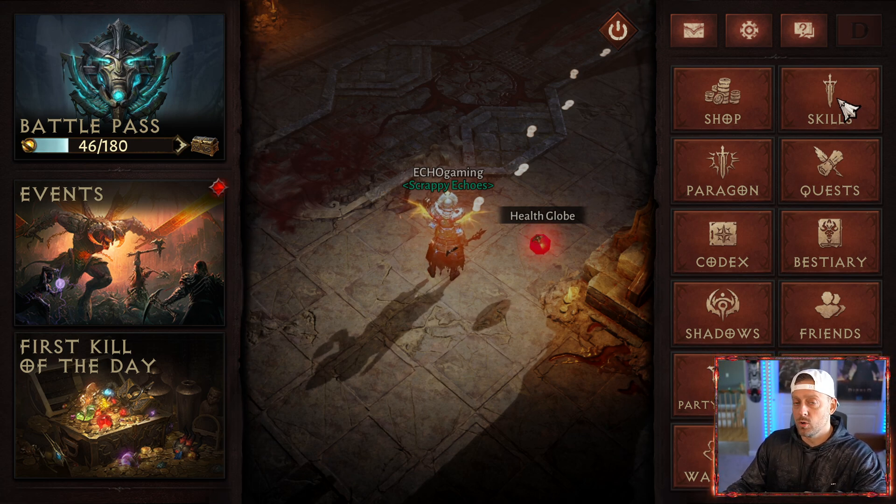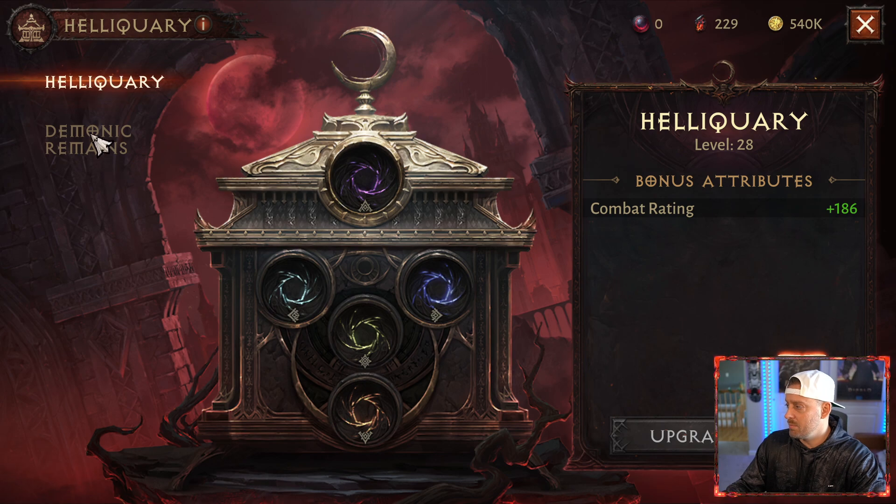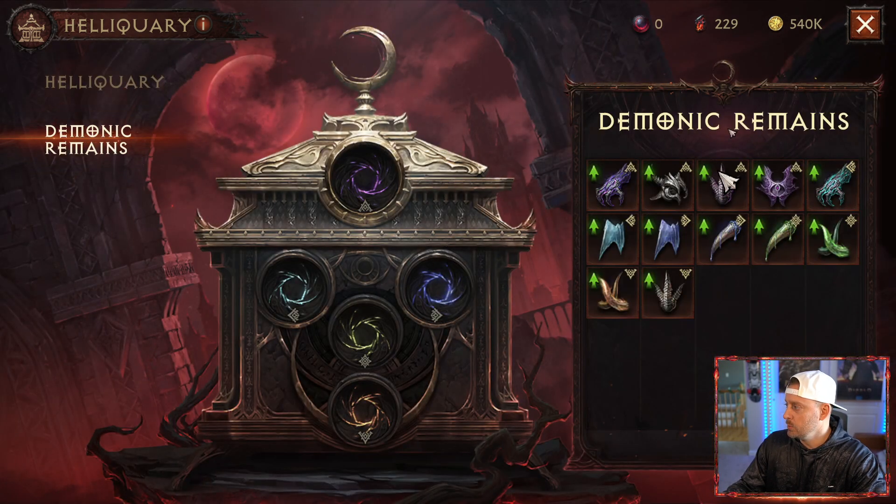Remember, we do have the Monk rework as well. All of the Monk skills have changed how they work and it seems the Monk got a bit of a bump. But really, the key thing you want to make sure you do is go in here and boost up your Demonic Remains so that you can get that combat rating back.